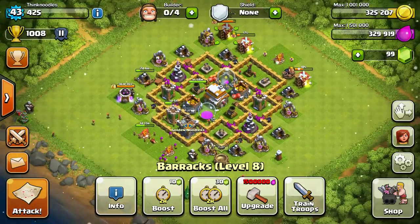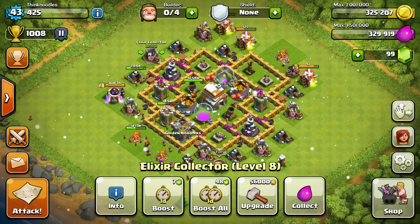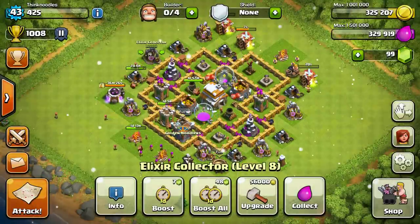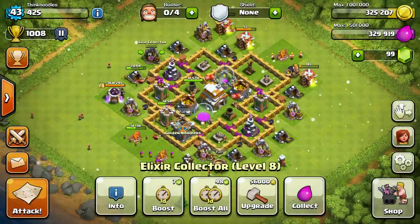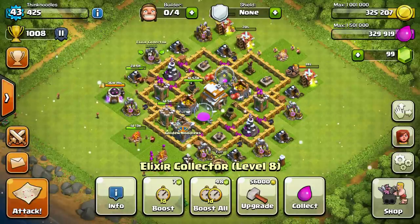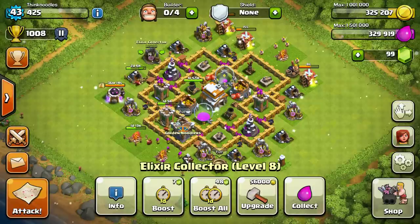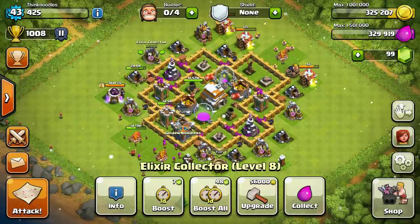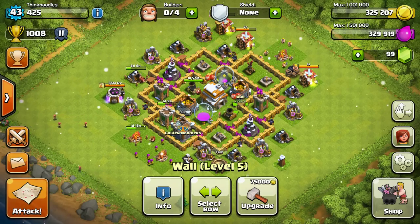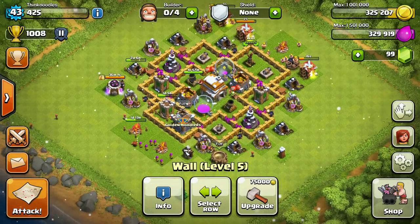To go from Town Hall 6 to 7 you definitely have to loot - you can't rely on your gold mine and elixir collectors. The walls alone - 125 walls at 75,000 gold per upgrade - that's almost 10 million gold just for the walls. It'd take forever without active raiding.